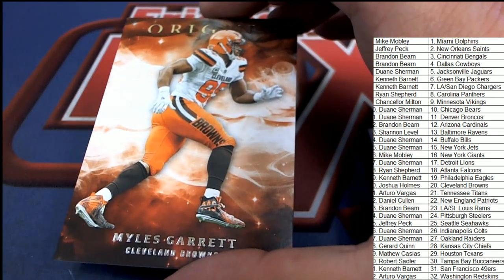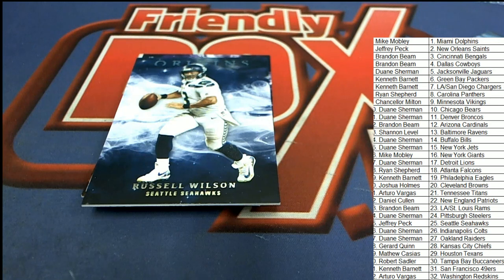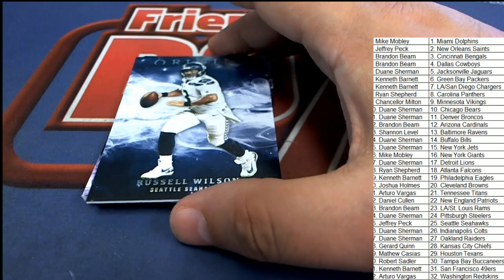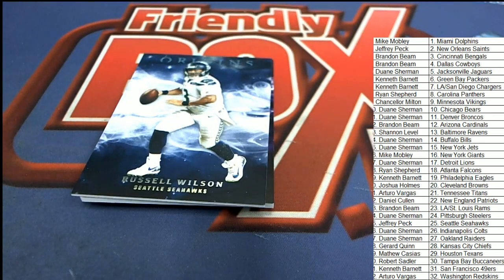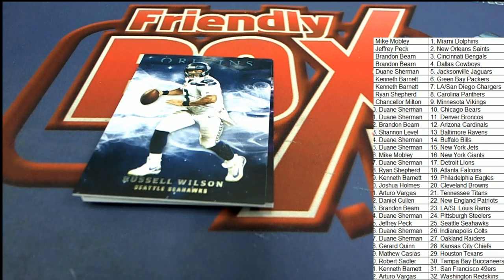Next up in the rip in Origins is a Russell Wilson. This is another base card — very nice Russell Wilson for the Seahawks owner. That is Seattle, and that is going to be Jeffrey P.